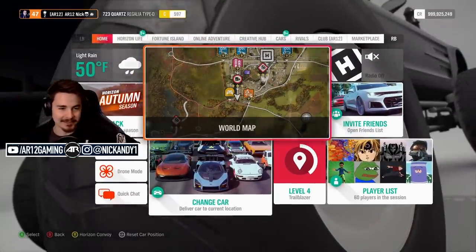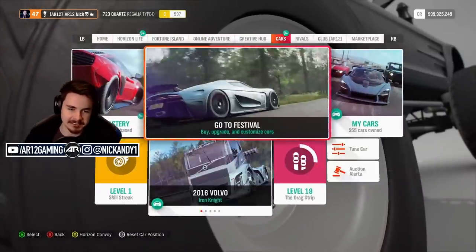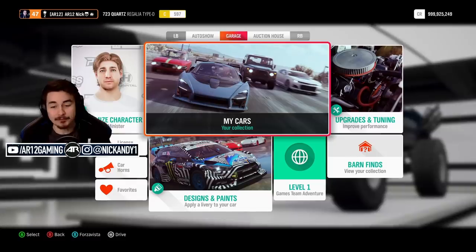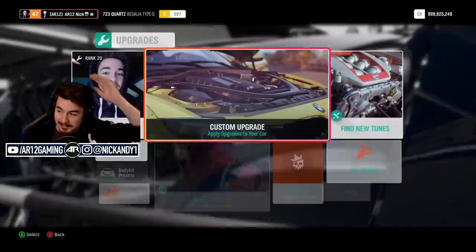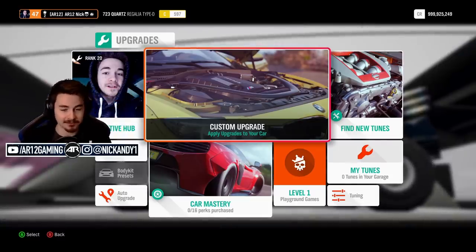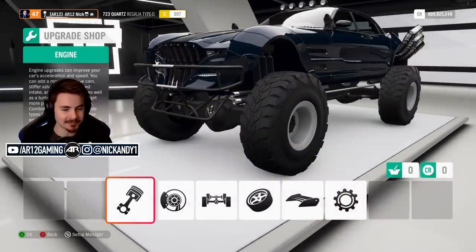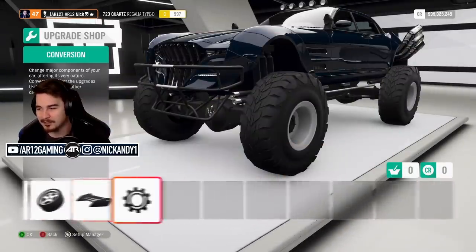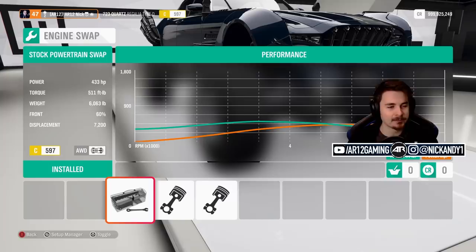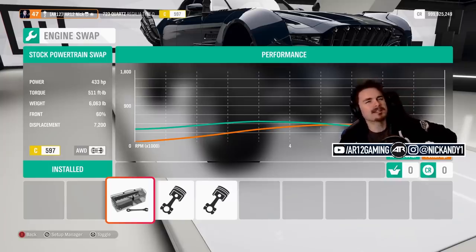Let's go have some fun with this thing and try our hand at customizing it. Keep in mind this car is completely free - if you have the base game of Forza, you can go and get this car. You just gotta go put in some time and unlock it via the community championship. We've actually got just about everything open here. Engine swap - we are currently running 433 horsepower, 511 foot-pounds of torque.